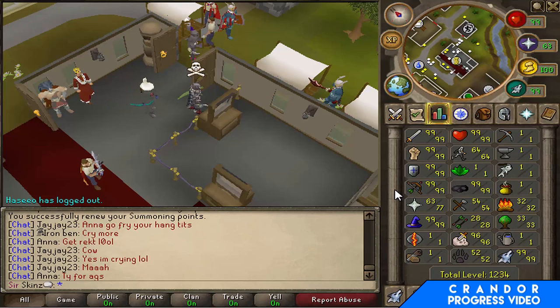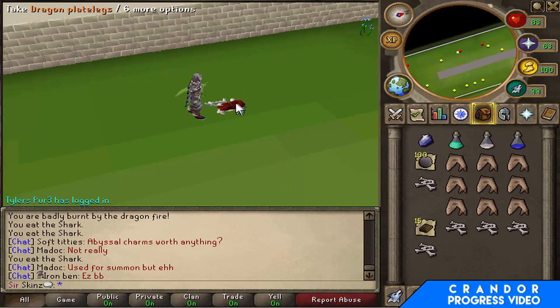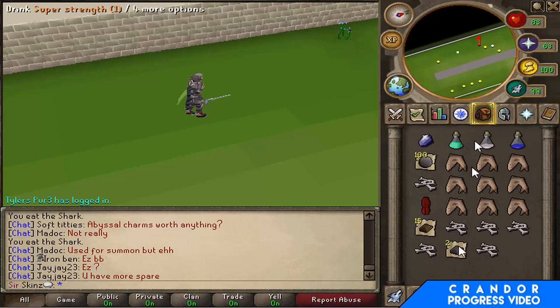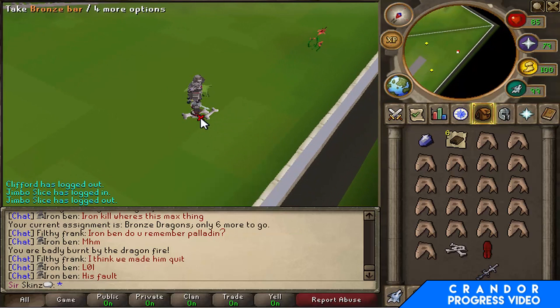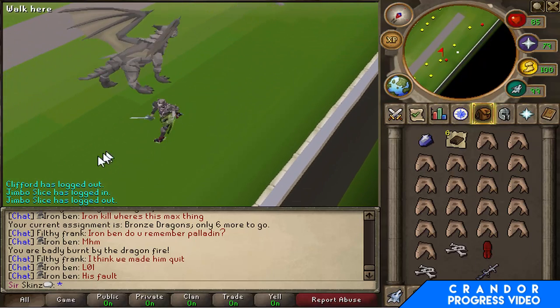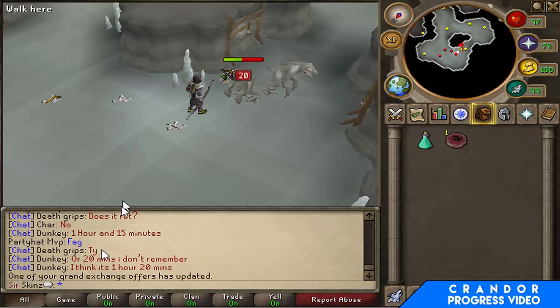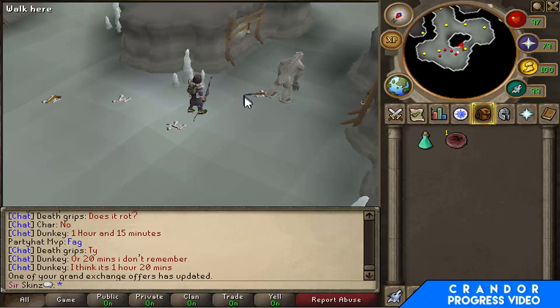Let's set ourselves some goals. I accidentally attacked an iron dragon while I've got a task of bronze dragons, and we got a pair of D-legs — I won't complain about that. Onwards! I've actually just got another pair of D-legs — this task is taking ages though, not a fan of that. I'm collecting all the bronze bars so I'm gonna do some skilling later, and then I'm just gonna grind out Slayer for as long as I can to get 99.